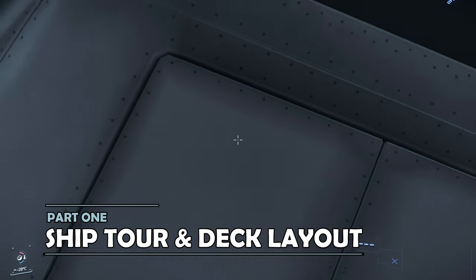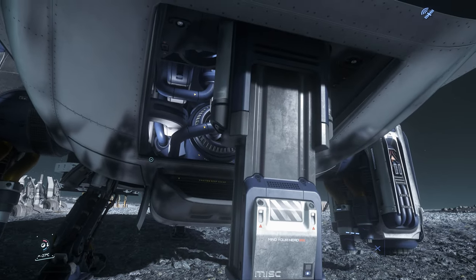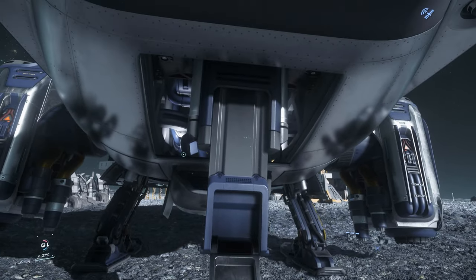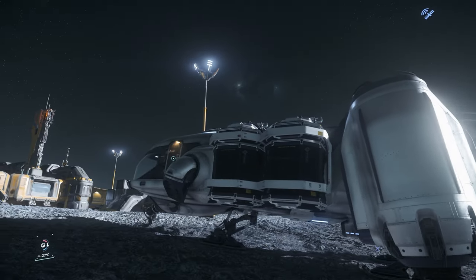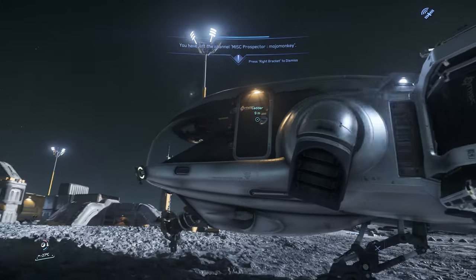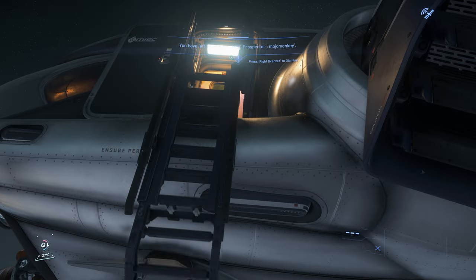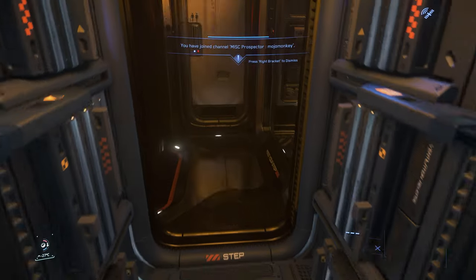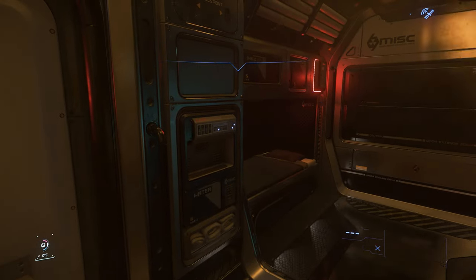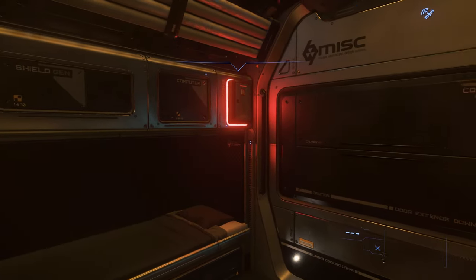We start our tour at the back of the Prospector, and behind a slightly difficult to access door is a deployable set of controls. In the current patch, these are purely for decoration and don't actually do anything. You get into the Prospector via the left or port side of the ship. At the front there is a door with a ladder which deploys, which you climb up. This takes you into the living body of the Prospector. There's a bed, which allows players to log in and out, as well as various pieces of component access.